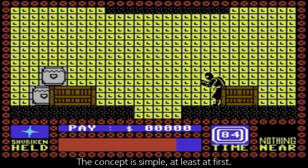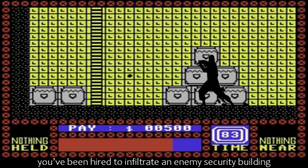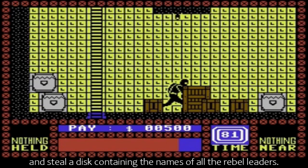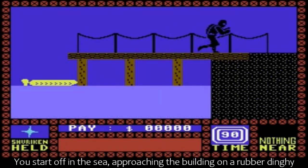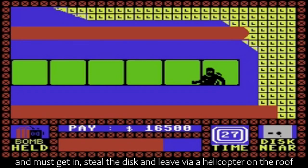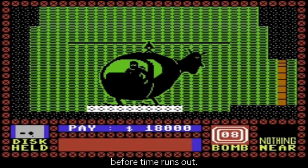The concept is simple, at least at first. Playing as a highly skilled mercenary dressed as a ninja, you've been hired to infiltrate an enemy security building disguised as a warehouse and steal a disc containing the names of all the rebel leaders. You start off in the sea, approaching the building on a rubber dinghy, as is the ninja way, and must get in, steal the disc and leave via a helicopter on the roof before time runs out.